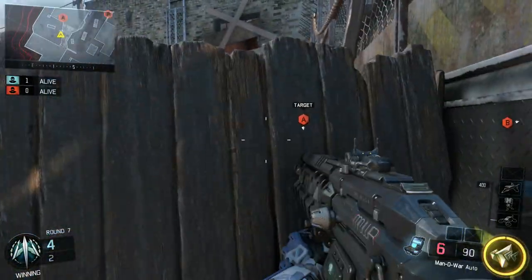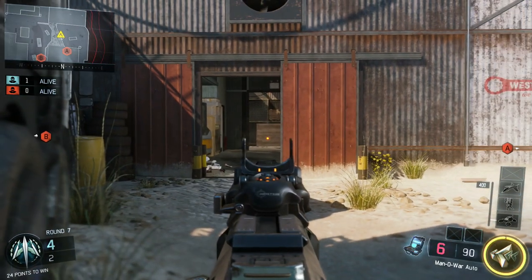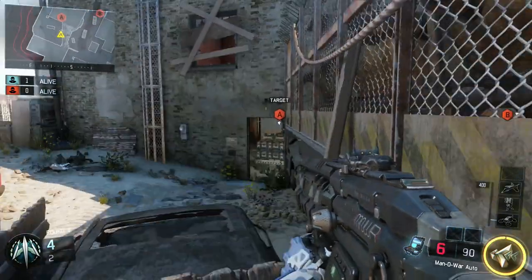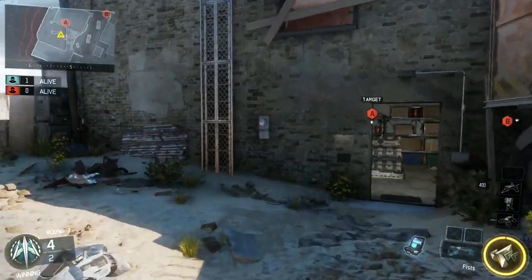Next spot is right here. You just jump up and you can check it. Obviously you can look this way, just look and then turn. Look at the crack spot right here to see if they're coming down the hall, or alley, whatever you want to call it, and then just jump and check. Nice, simple, easy spot.